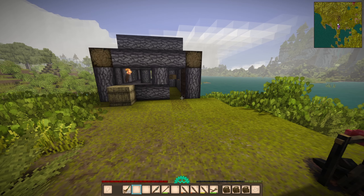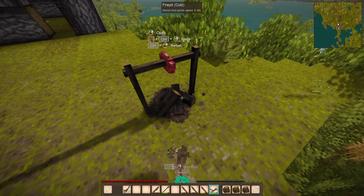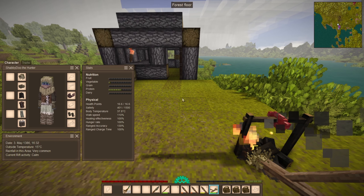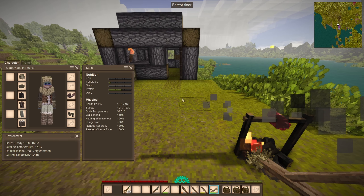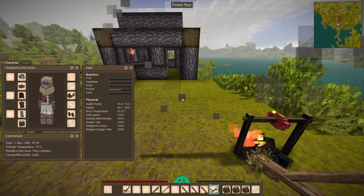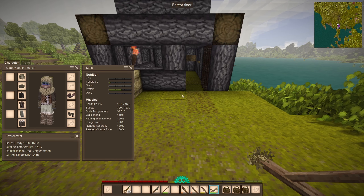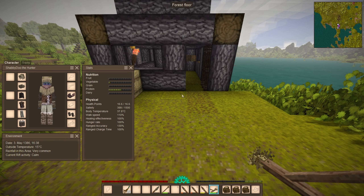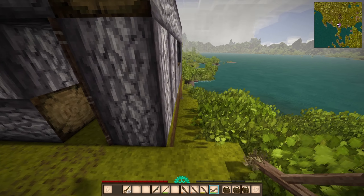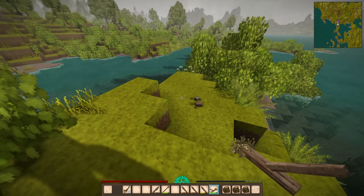What is going on brothers and sisters, welcome back to Vintage Story! We've got a lot to do. I want to start working on a farm because I noticed one crucial thing when looking at my stats — we have nutrition to take care of. Just sucking on chunks of fat isn't gonna cut it, so we need a balanced diet.